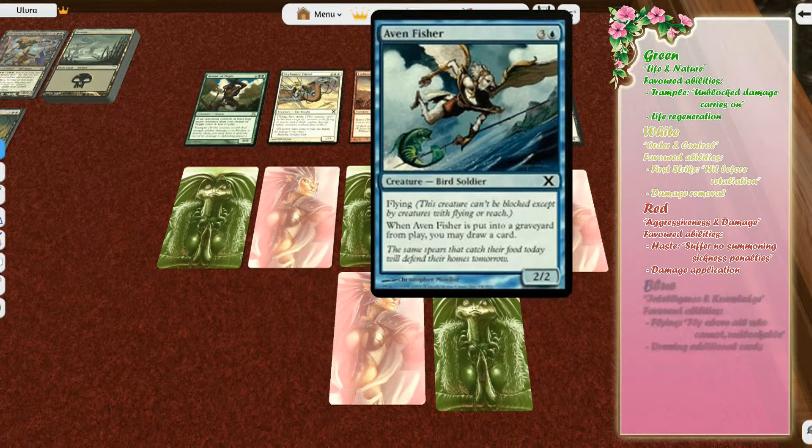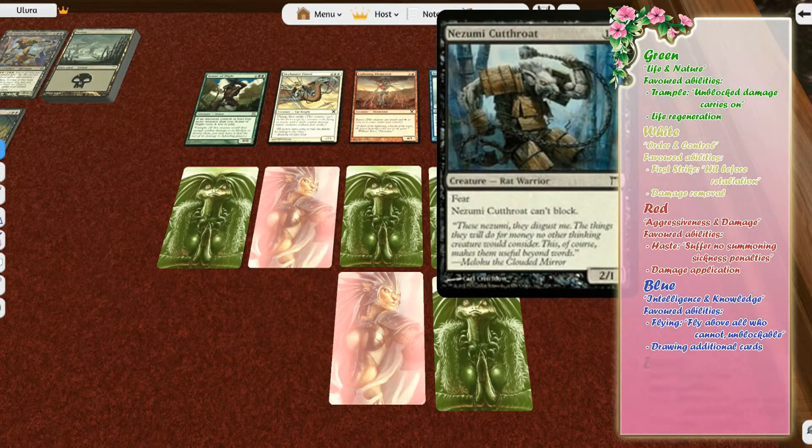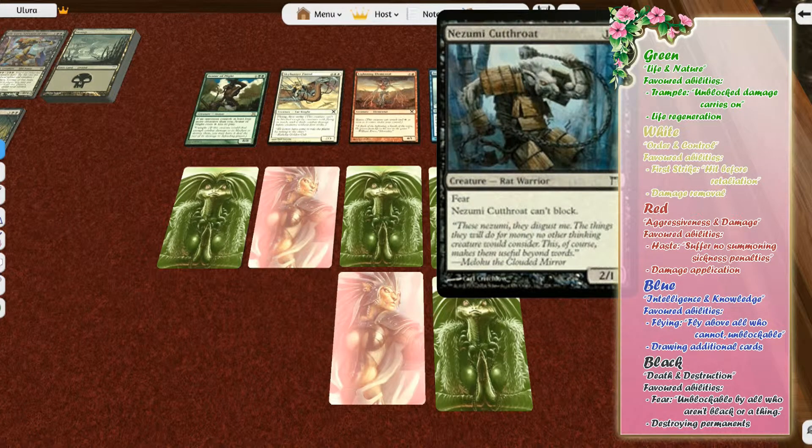The blue color generally features creatures fond of flying. Flying creatures can fly over the enemy and cannot be blocked by the opposing team unless they themselves have flying or an ability that lets them block flying creatures. Blue is also very fond of drawing cards. Lastly, we have black — darkness, death, and evil. They have the ability Fear, which means that if you are not black or a specific type then you cannot block them. They can be quite difficult to deal with, and they are also very fond of simply destroying other colors.